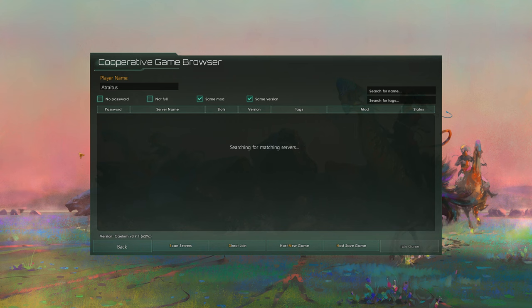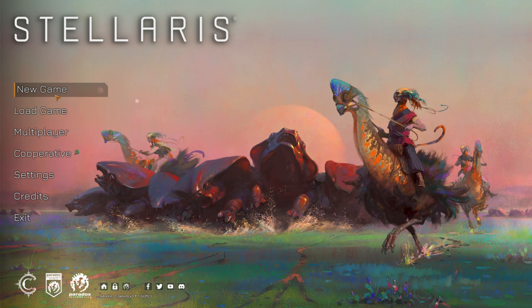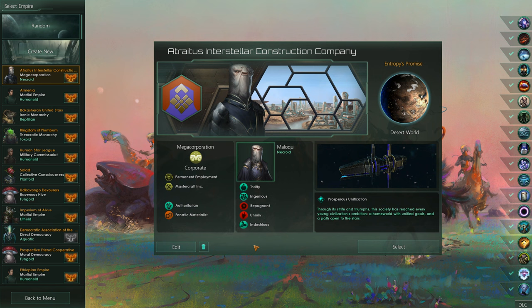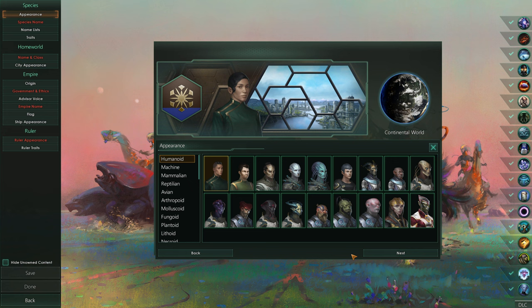I also see this cooperative option, which is absolutely interesting - I don't know what's going on with that. It's just like a multiplayer where you can't fight against the other players, maybe. Regardless, we're going to play a new game here - this menu is definitely reworked. We're not going to be playing as the Atreides Interstellar Construction Company; we're going to be creating a new empire. I want this to be kind of military focused.